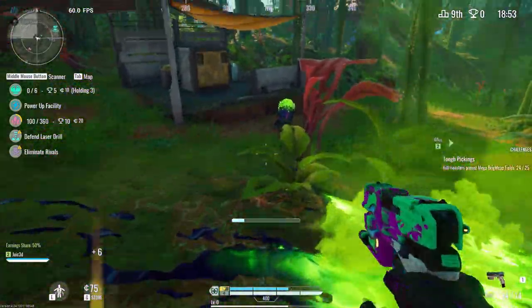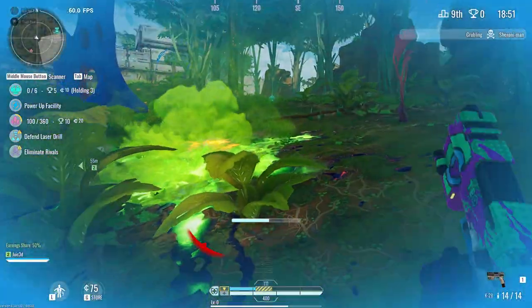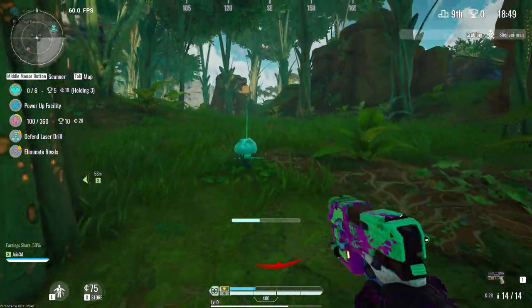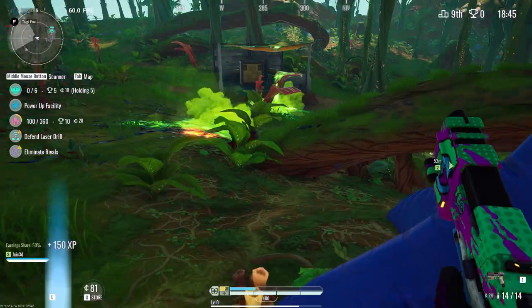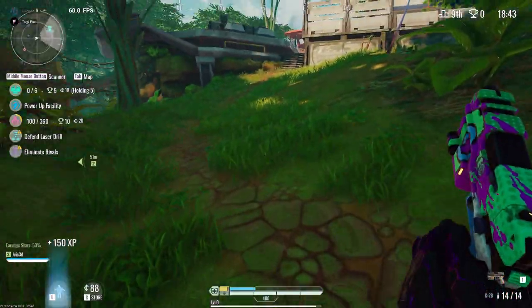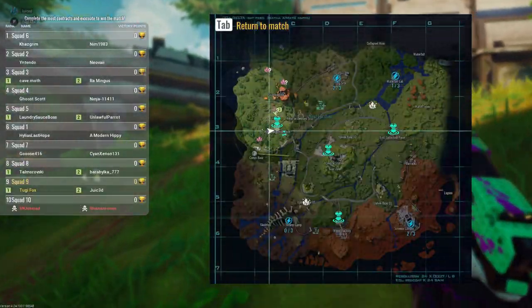Green and orange ticks, also known as acid and blast ticks respectively, will leave a pool of acid the same colour as their outer carapace. White ticks, also known as brood ticks, will spawn more green and orange ticks when they die.